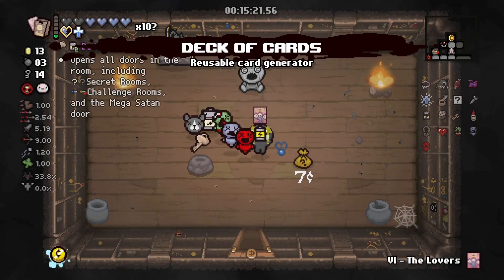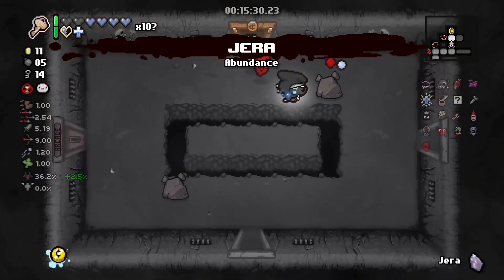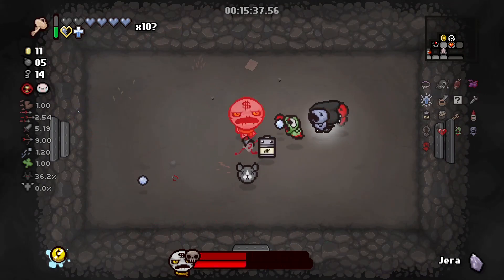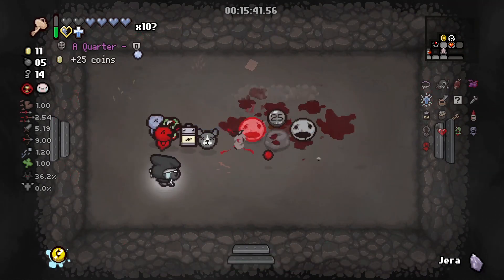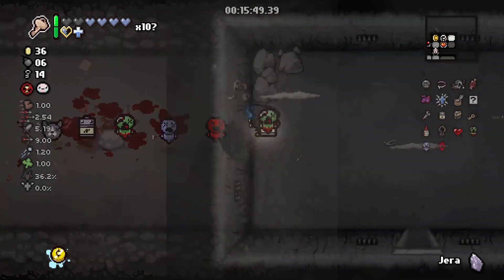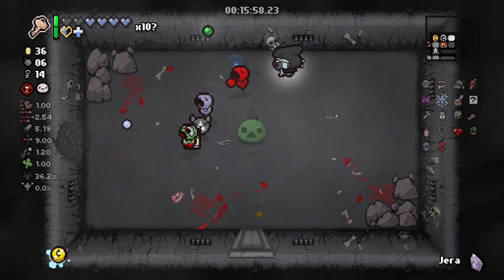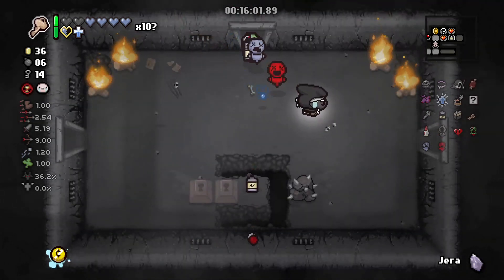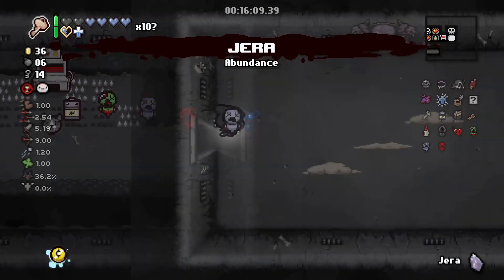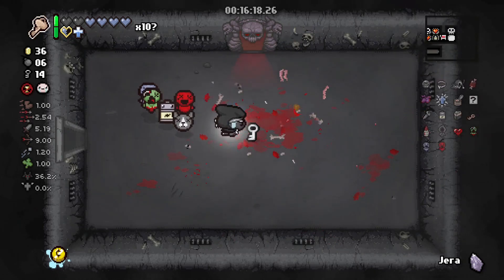Let's see what this is. None of this card — nice. We don't want that, we don't even have any red hearts. That means there's no greed fights in the shop. These freaking worms — what are you doing here? Let's see what these pills are: drowsy and bad gas. Did I find the super secret room? I'm probably just going to skip it — they're not worth it half the time.